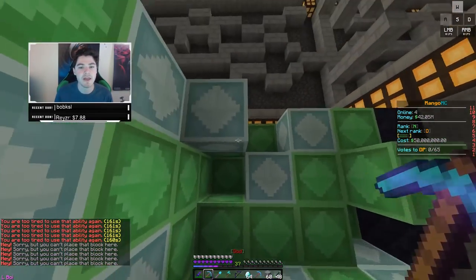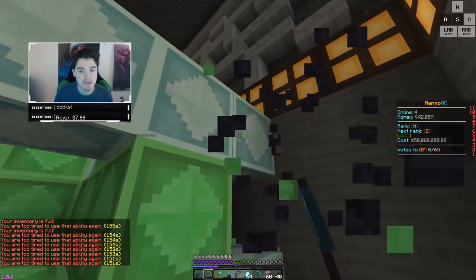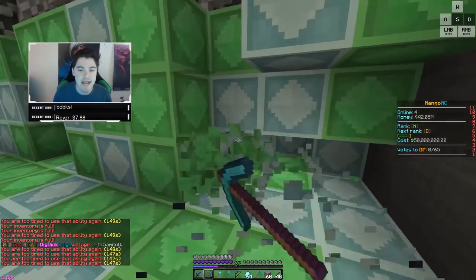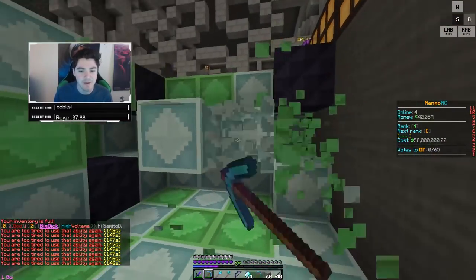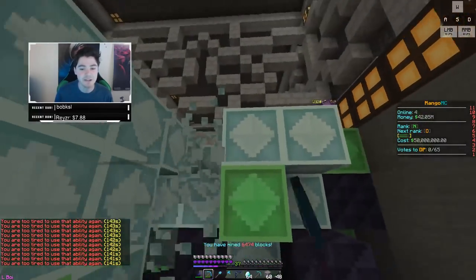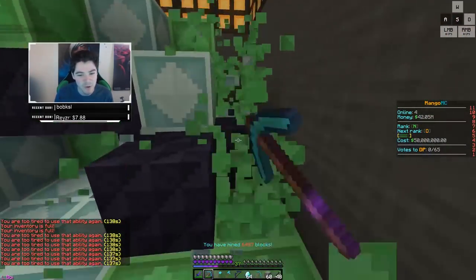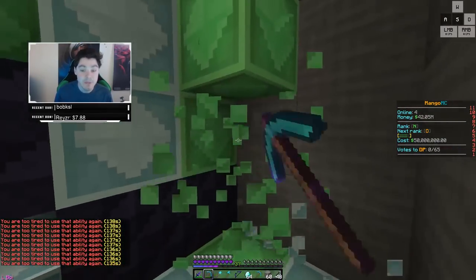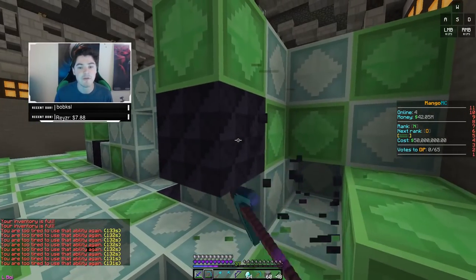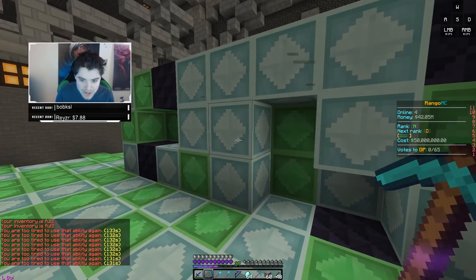Parker plays on like 1800 DPI and 100 sensitivity, which is like five times my sense. The reason why you don't want to play on a sense that high is because it's really hard to aim. He manages in Minecraft, but he'd be a much better player if he lowered his sensitivity a little bit. I love Parker, I love playing with him, but he would definitely be better if he lowered his sensitivity and developed more muscle memory.